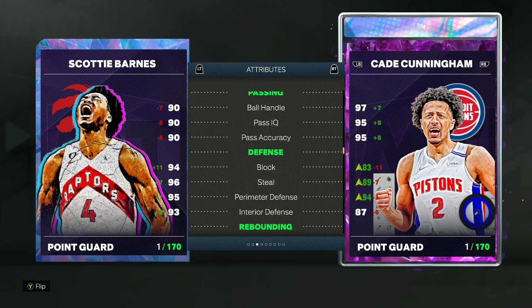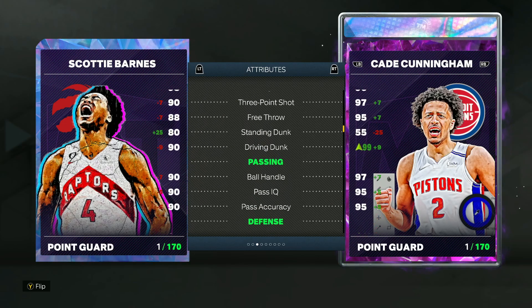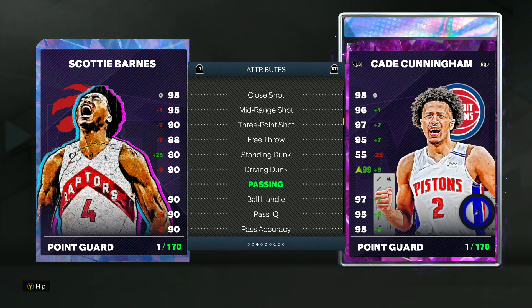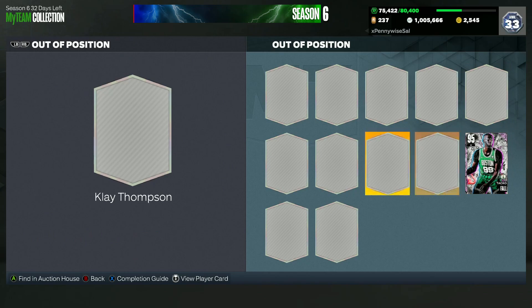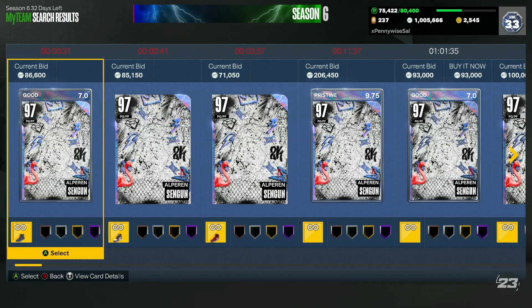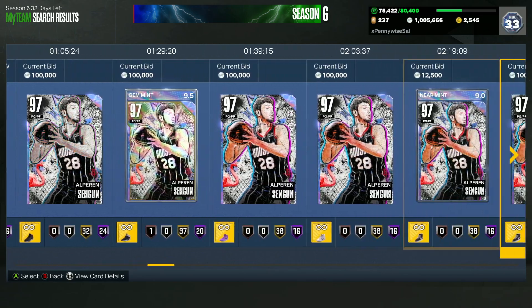He's also going to be pretty quick — 95 speed, 95 acceleration, 95 speed with ball — an absolute beast athletically on the defensive end. He's also really good at going to the rim with great dunk packages, and his jump shot's not terrible. He's got great dribble sigs including the Steve Francis size-up and the John Wall escape, some of the best sigs in the game, which is super nice for a six foot eight point guard.